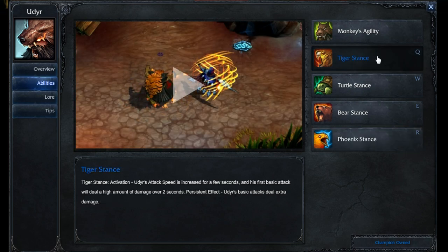At level two, Tiger stance. I like to put a point into this early. It's good to have a point into it — helps clear, helps do all types of things.